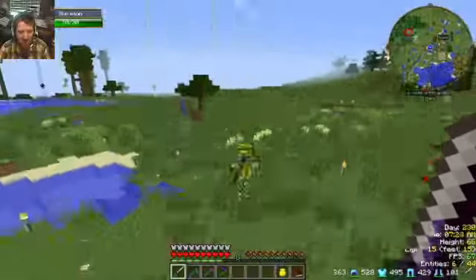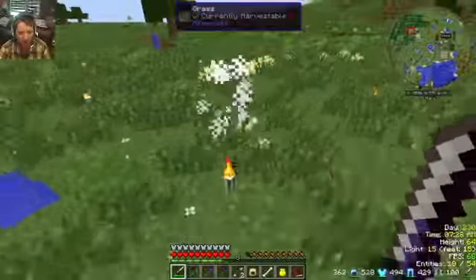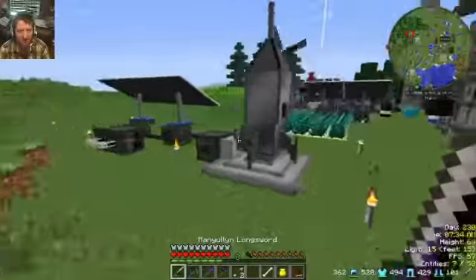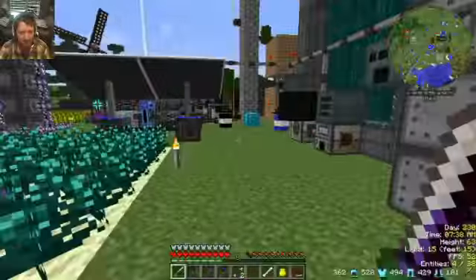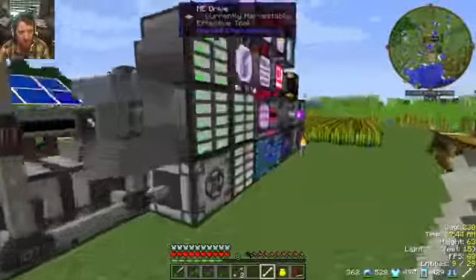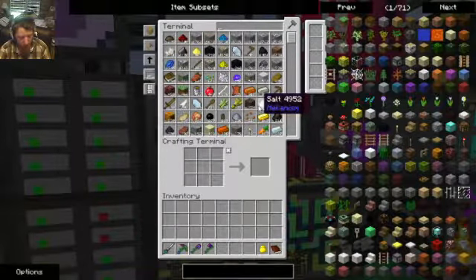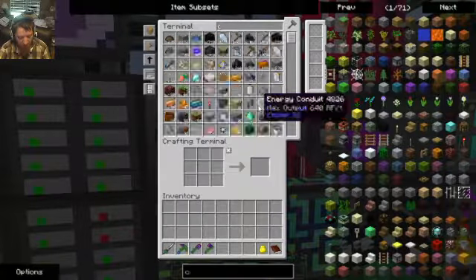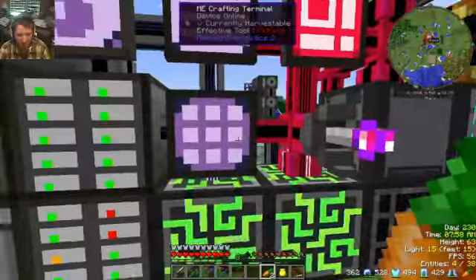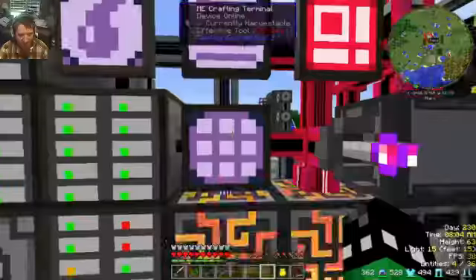Whoa, where'd he come from? He's like, 'You're not leaving this planet.' Damn, it made me want to eat now. Carrots — take a few carrots on me. There you go, that's good. Give me back to full health. That was weird.